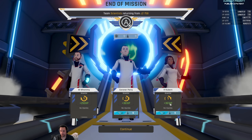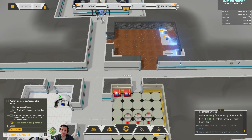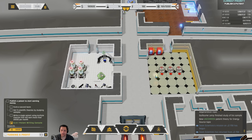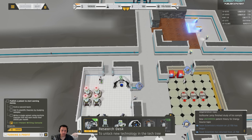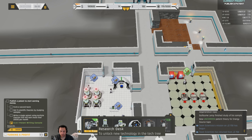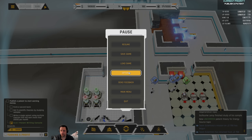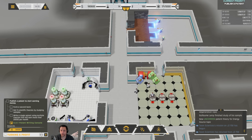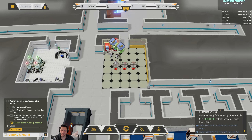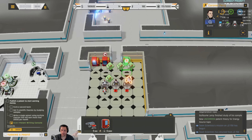Perry and Ruburn both got some samples — not a lot of science, but science can also be unlocked by analyzing the samples. Also to mention, if you take a look at the research desk, it requires a level 2 scientist to operate. The specimen study console requires a level 3 scientist, so you're sort of incentivized to take care of your staff, because level 1 staff are going to have some problems getting certain tasks done.